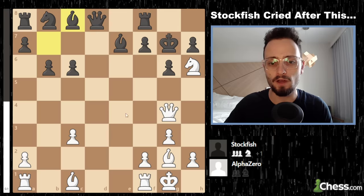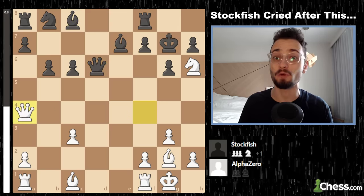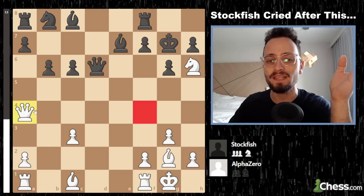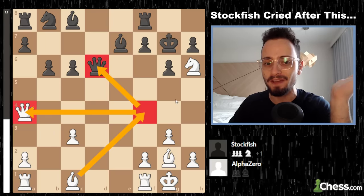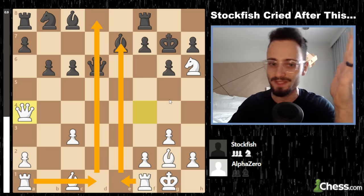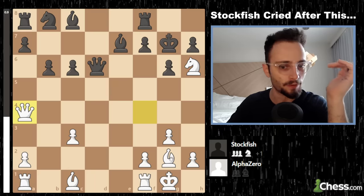Computers are so scummy because they understand the tiniest details of a position. White could have just gone to a4, but instead white baited the queen forward and then plays a4 — looks like a total waste of time, looks like an idiotic decision.